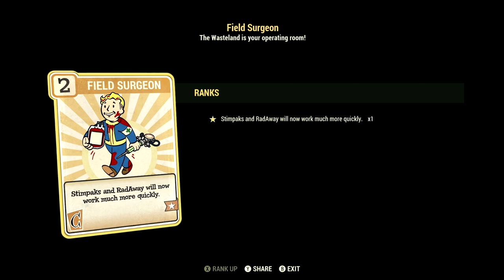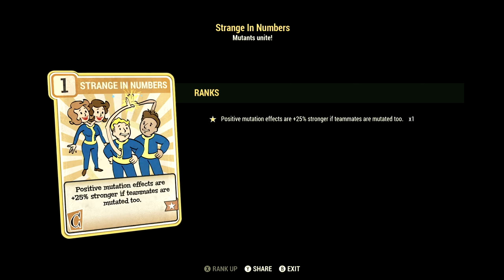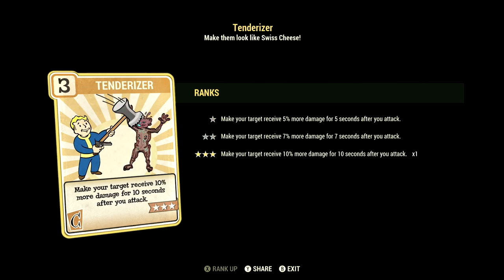Over in Charisma we have 6, and we have Field Surgeon maxed out — stimpaks and RadAway will now work much more quickly. We have Strange in Numbers maxed out — positive mutation effects are +25% stronger if your teammates are also mutated. We have Tenderizer maxed out — make your target receive 10% more damage for 10 seconds after you attack.